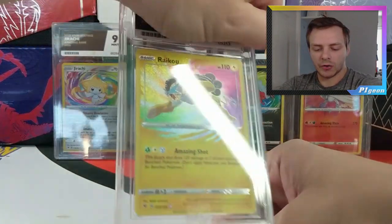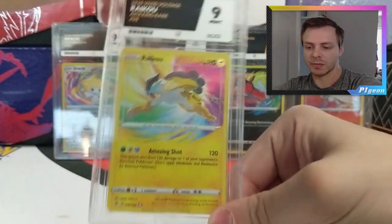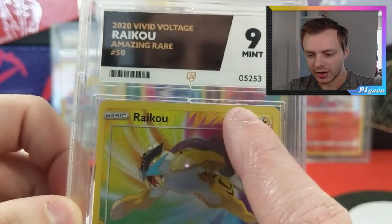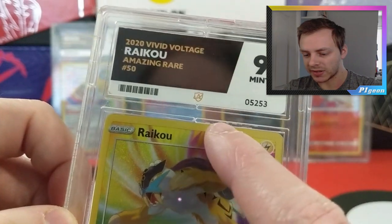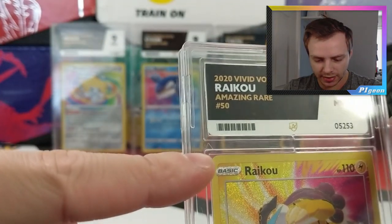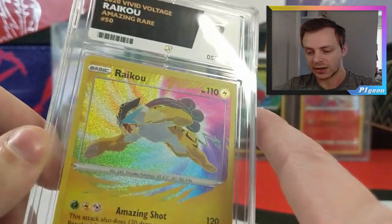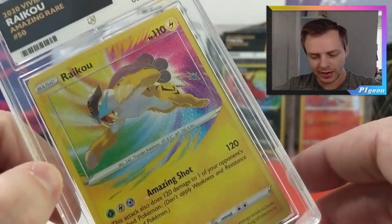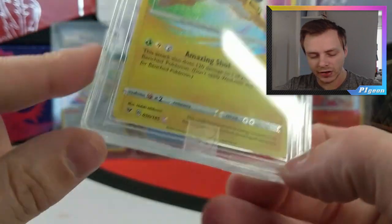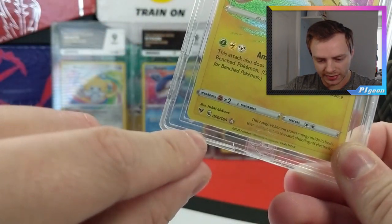Next we have our Raikou - a beautiful, beautiful card. Amazing Rares, I hope we see them again. We have another Mint 9 on Raikou. I think it's just where the two parts of the slab come together - it might be some glue. But if it is glue, you don't want that anywhere near the slab. That little mark there - that's not a hair, that's not on either side of the case, that is inside the case itself. So it's not quite the high quality that Randolph had promised. There is also a mark on the case there.